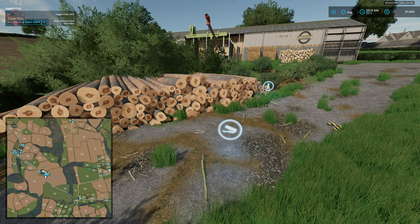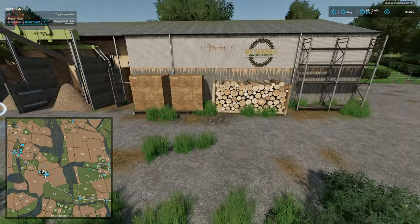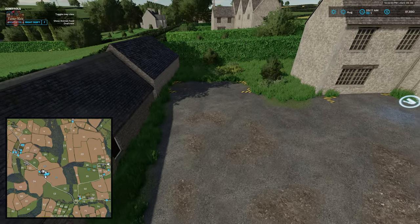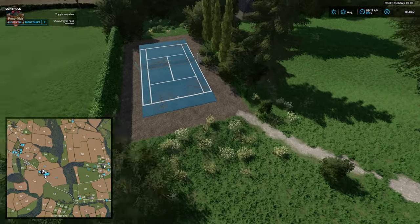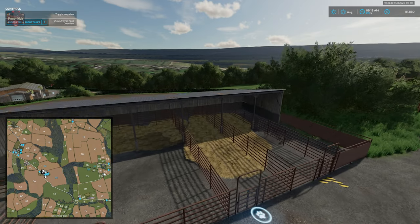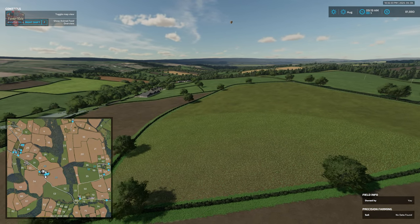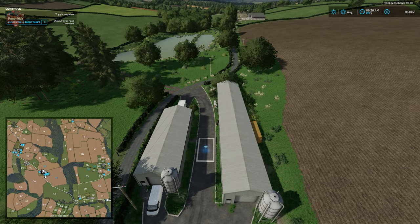On the extreme eastern edge of the map we have a sawmill with a dump point for logs, a wood sell trigger, a fill point for the sawmill, and a pallet spawn point. Further along we have our dairy with an interactive icon, dump point, and pallet spawn point — and I really like this blue tennis court nearby. We also have an animal dealer, and continuing down the eastern edge you can see the changes in undulation across the map. Utility poles run across some of these fields and they do have collisions. Down below we also have a grain sell point.